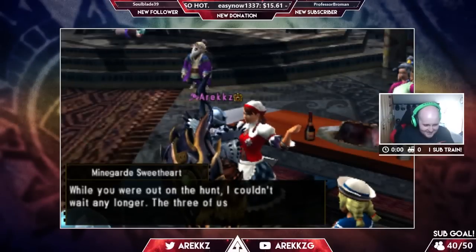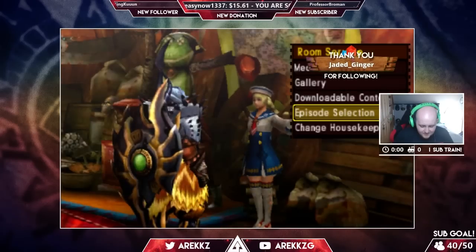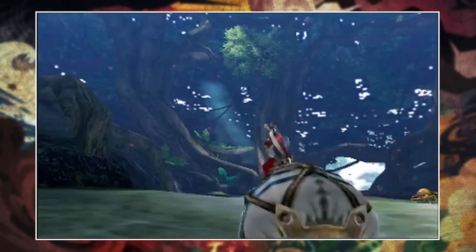That also marks the end of the episodic questline, and for completing it, the three Sweethearts that you spoke to all become optional housekeepers for your house. Plus, completing the Gold Rathian quest also awards you some coins which you can use to craft a few extra items.